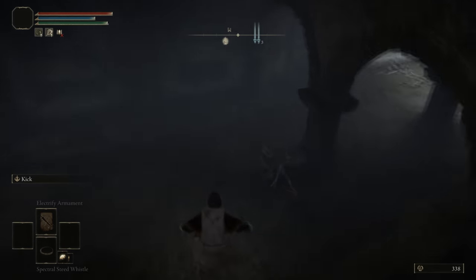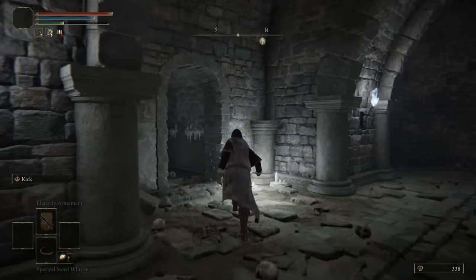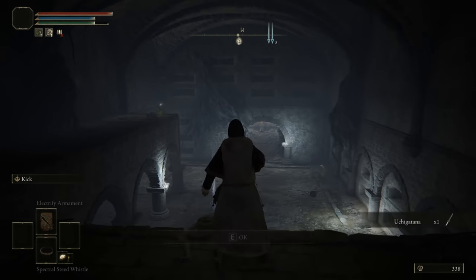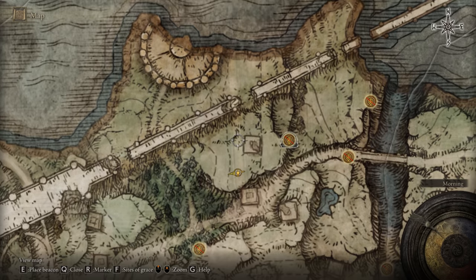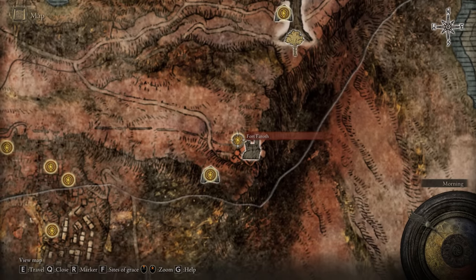You'll then go down. As you go down, turn around and then take a left. As you proceed forward take another left, and then in this room you can pick up the uchigatana. The reason why we pick this up is so that we can use bleed damage on a specific dragon which is located right over here at Fort Faroth.